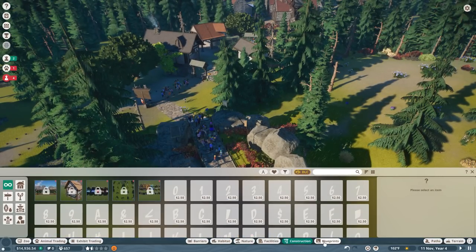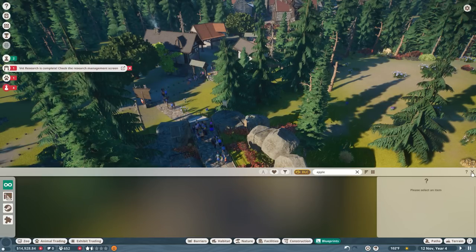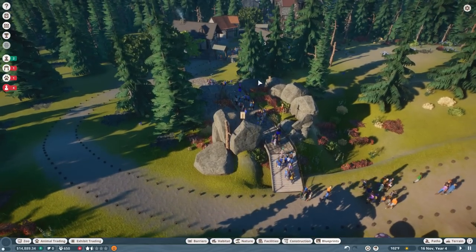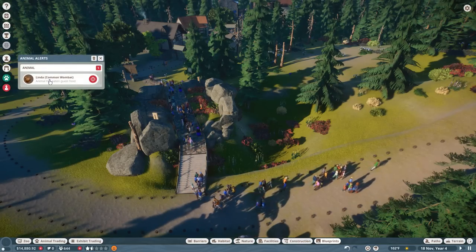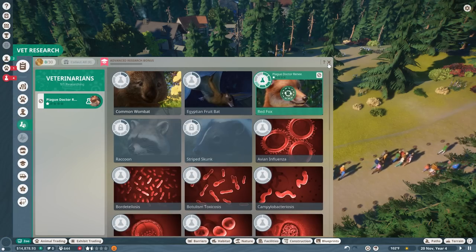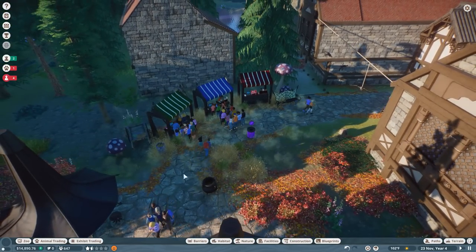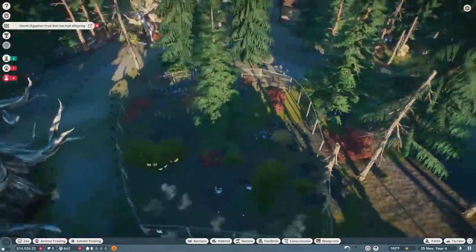Speaking of fruit, one of the things I want to do is use a cool blueprint I made — an apple tree with a vending machine hiding inside of it. I wanted to put a bunch of apple trees, fruit trees, fruit stands, and things next to our fruit bats because I think that would be quite awesome. Also, because Linda has eaten guest food, we actually need to get her some special care, so we need to raise funds to get the vet office built and to add in more animals.